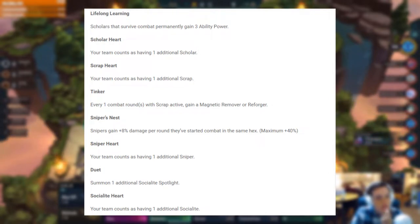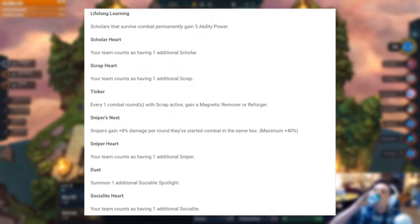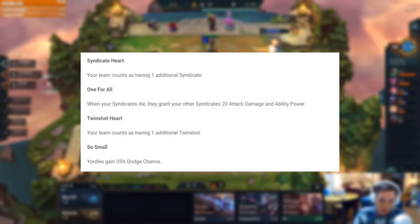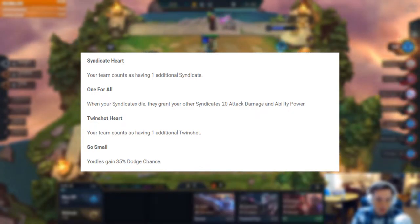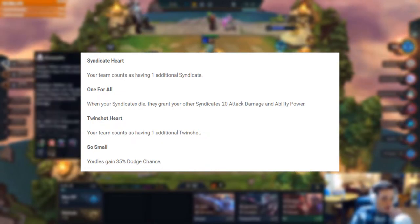Protector Heart: Your team counts as having 1 additional protector. Lifelong Learning: Scholars that survive combat permanently gain 3 ability power. Scholar Heart: Your team counts as having 1 additional scholar. Scrap Heart: Your team counts as having 1 additional scrap. Tinker: Every 1 combat round with scrap active, gain a magnetic remover or reforger. Sniper's Nest: Snipers gain +8% damage per round they've started combat in the same hex, maximum of 40%. Sniper Heart: Your team counts as having 1 additional sniper. Duet: Summon 1 additional socialite spotlight. Socialite Heart: Your team counts as having 1 additional socialite. Syndicate Heart: Your team counts as having 1 additional syndicate. All for 1: When your syndicates die, they grant your other syndicates 20 attack damage and ability power. Twin Shot Heart: Your team counts as having 1 additional twin shot. So Small: The Yordles gain 35% dodge chance.